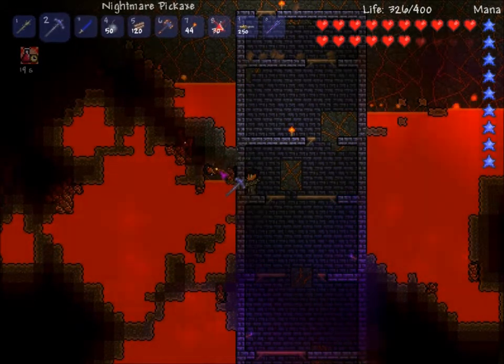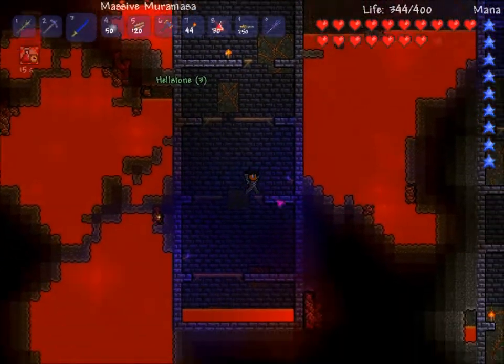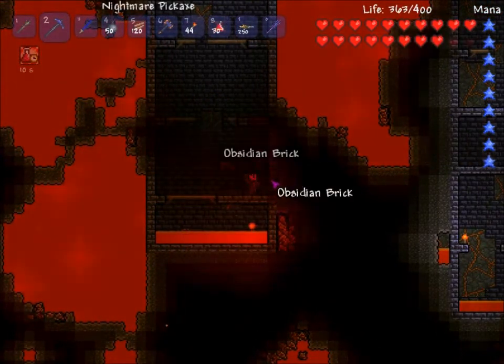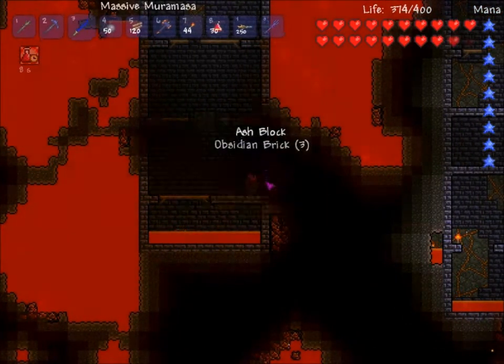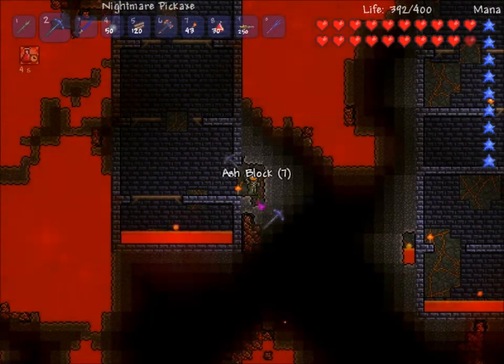As you can see, hellstone is of the green rarity and is thus immune to lava, which is a good thing because it generates lava — otherwise it might just destroy itself. There's obsidian brick you can make with just two obsidian, or you can mine it here. You can also get hellstone brick but you can't get hellstone walls.